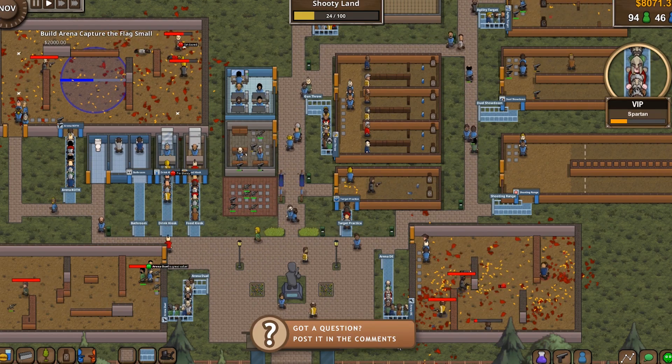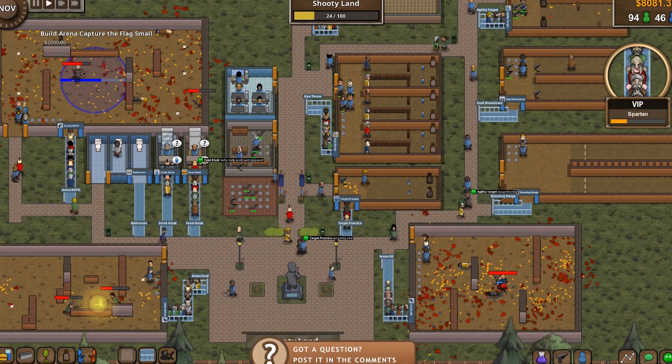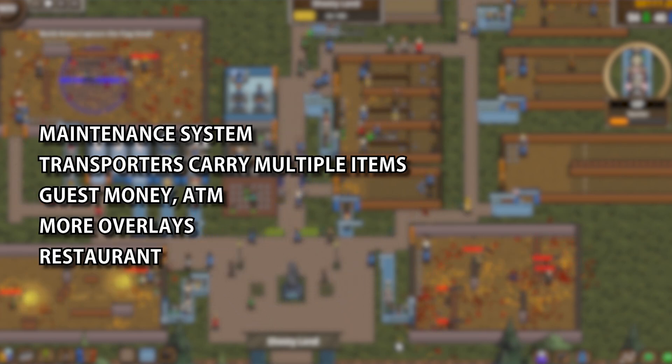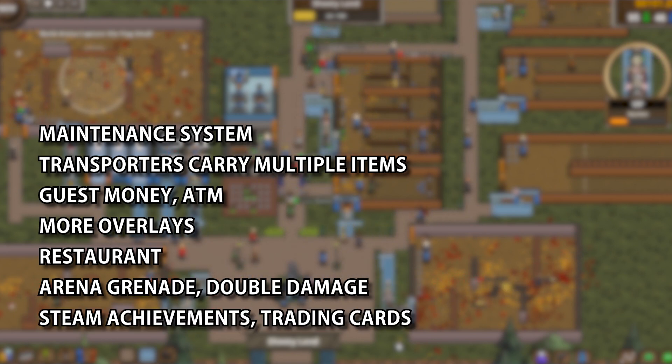If you'd like a more detailed video on anything I show here, please post it in the comments. In total I've been working on finishing the maintenance system, making transporters carry multiple weapons, guest money, more overlays, restaurant, arena items and started designing the Steam achievements and trading cards.